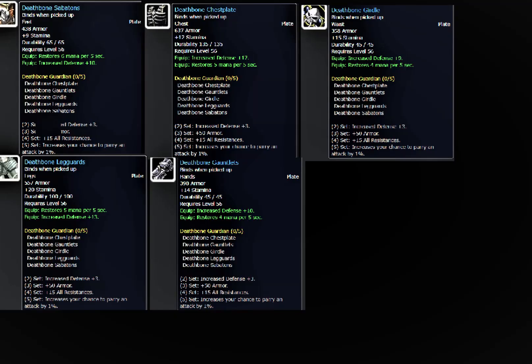First I want to talk about the Deathbone set. This is a set that drops in Scholomance and was put in the game for Protection Paladin. In early patches it's not as good, but they buffed it in later patches. In Classic WoW everything that drops will be in its 1.12 state, so you'll be able to get this in its best version in Phase 1. You're going to use this to get defense cap, and a couple other best-in-slot off-pieces will get you there.